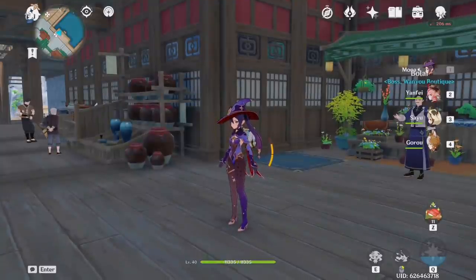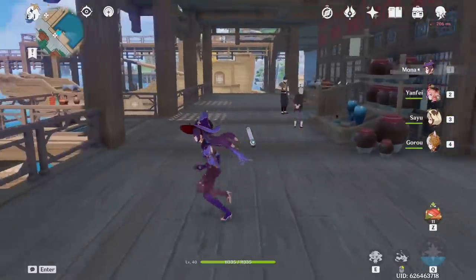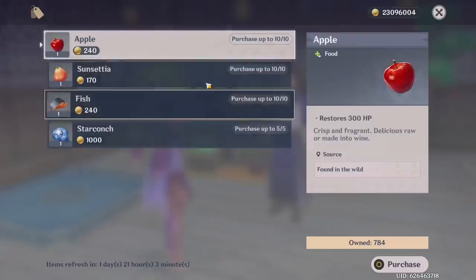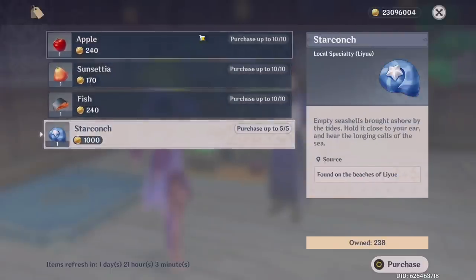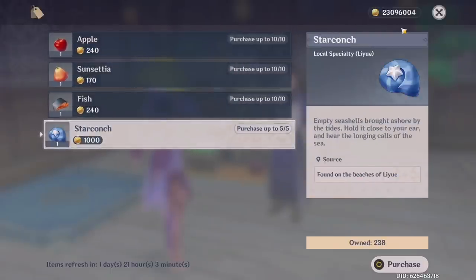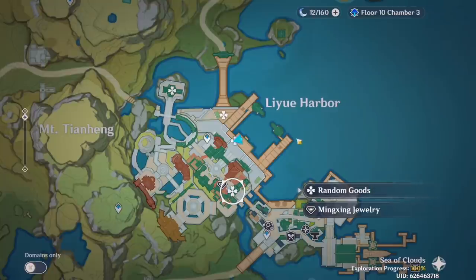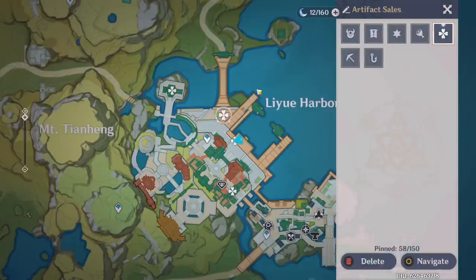If you find yourself short on certain things like ascension materials or Liyue specialties, come down underneath the docks — there are some stores, especially one that sells fish, star conch, apples, and Sunsettias. There are also other hidden NPCs, like one that has electro crystals and cheese, which is a pretty random mix. Another one over here sells artifacts, and Bubu Pharmacy has plants like mist flowers, flaming flowers, and other materials.